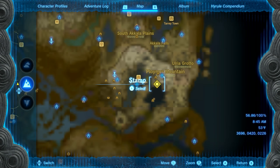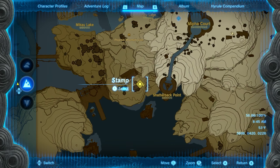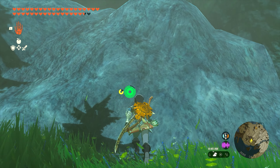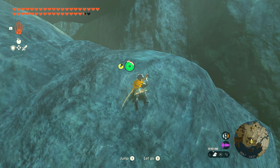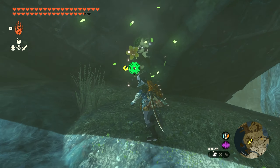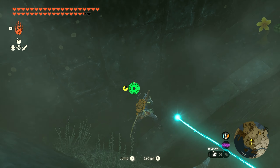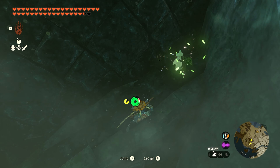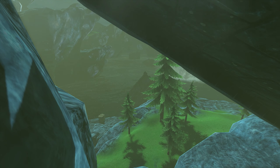Seed number thirty-one is going to be found just west of Shatterback Point, up on the mountainside. Once you make it over here, you're going to find a small cave in the side of the mountain that you can climb up to, and there's going to be a flower inside. Walk over it — it's going to come back to the outside and you're going to climb all the way up on this ledge. Continue climbing until you see the white flower. Once you grab the white one, the Korok will appear and you'll get seed number thirty-one.